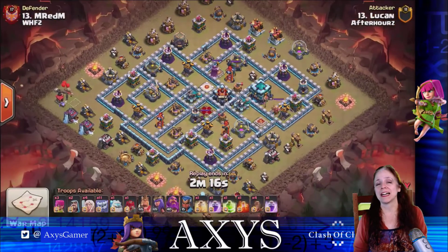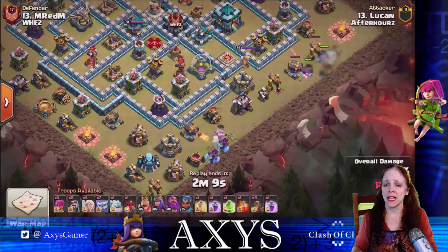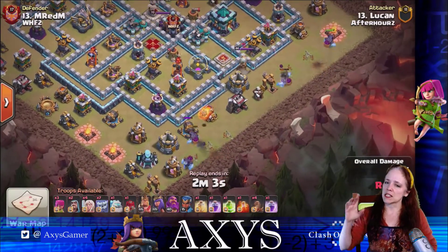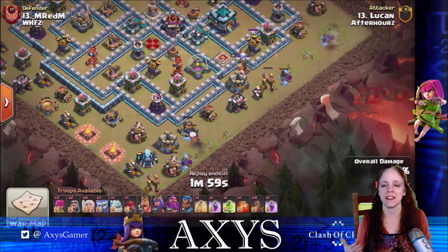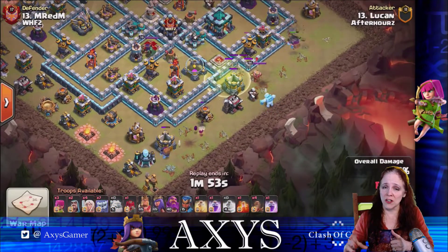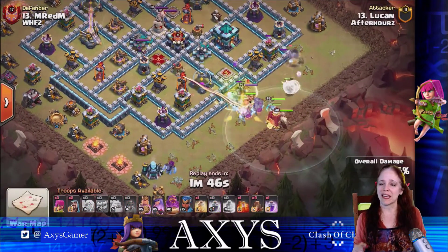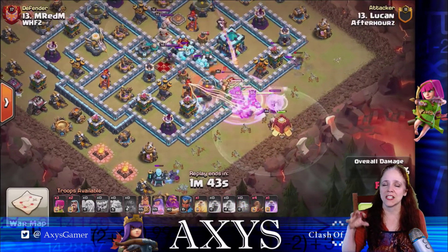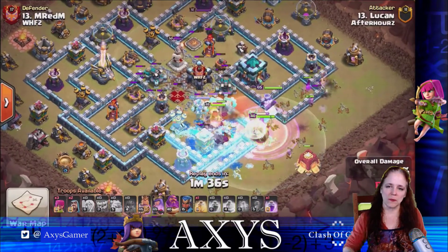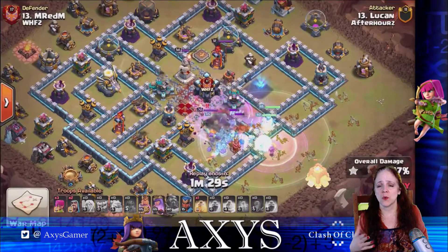Last attack — Lucan again. He really knows how to attack with this strategy, and I love how he starts this one. He starts with two Yetis above and two Yetis below working on the funnel, but he's patient. He's holding off on dropping the rest of the troops until the funnel is set — all of the buildings on the edges have to be cleared before the Ice Golem is dropped. Very good patience. That's something you really need to pay attention to so that the troops are drawn into the center of the base. If they wander, you're not going to get that three star. Dropping the Earthquake, opening it up — that Earthquake didn't need to reach the Town Hall because the Queen is right there.